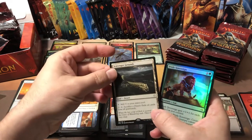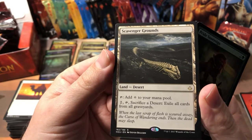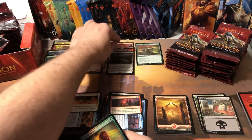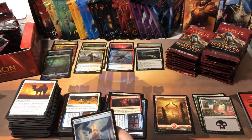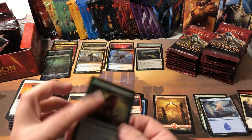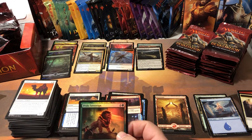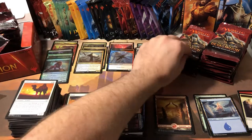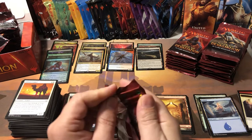Scavenger Grounds worth $2 — nice! 'Add colorless to your mana pool, or pay two, tap it, sacrifice a desert, exile all cards from all graveyards' — that's pretty good if you're playing someone with flashback and stuff. And then there's our Pride Sovereign — 60 cents non-foil. Let me switch to foil — $1.23. Not bad. I think our best foil so far is the land, which is pretty funny.